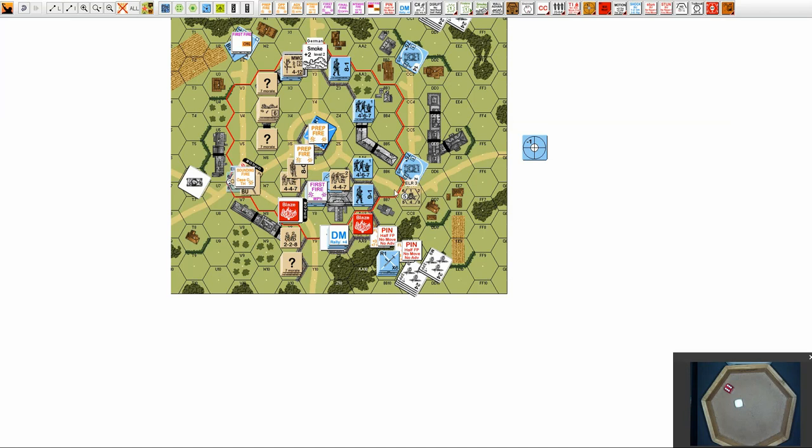The squad has pins. Then we have 16 up three on himself — so that's a morale check. He passes.